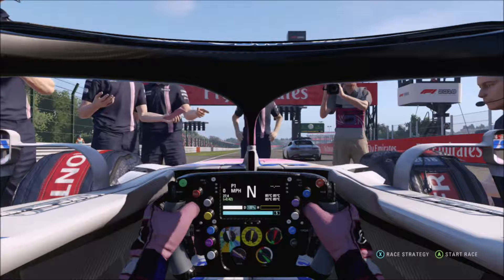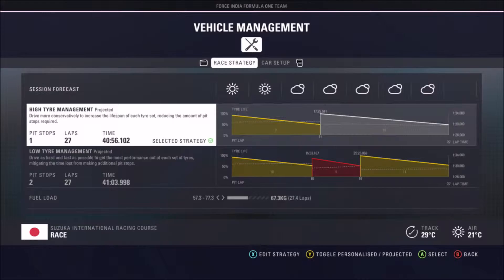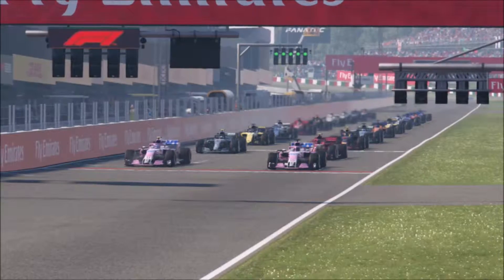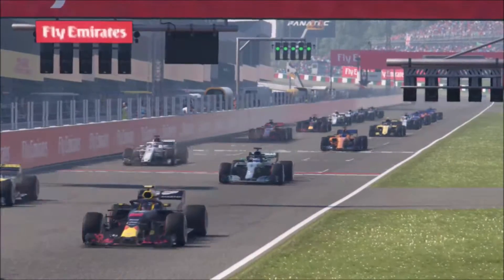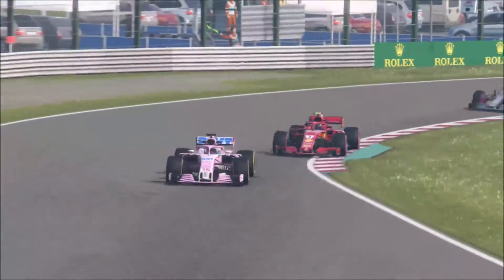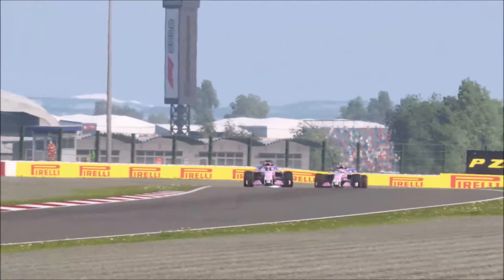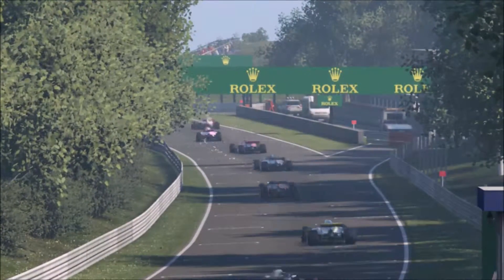Here we are on the grid ahead of the Japanese Grand Prix. It's going to be a one-stop strategy — basically guaranteed when we went on super soft tires for Q2. There's no rain forecast so we should be able to pull off the one-stop. The AI are either going to do a one-stop or two-stop on the super softs — it's going to be tight either way.